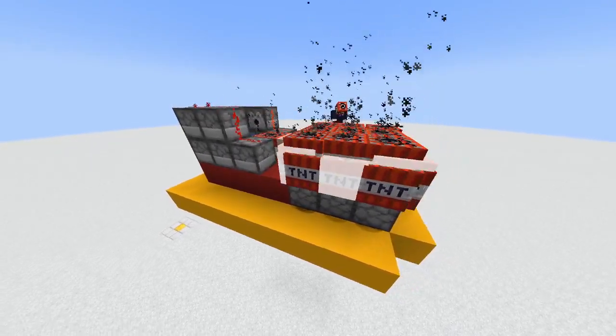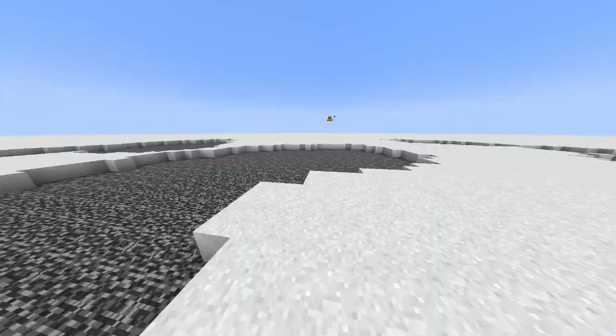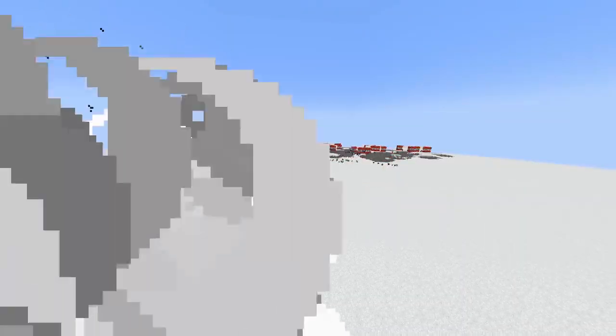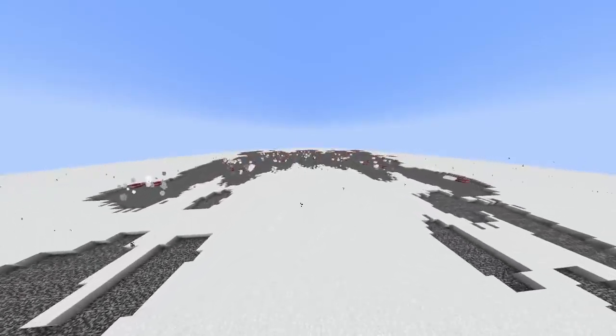Today I'm going to be showing you how to build one of the best TNT cannon types out there: the carpet cannon. What makes this cannon so good is that it shoots in a huge spread in front of it and it rains TNT upon your enemies.